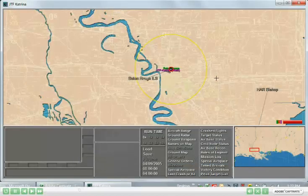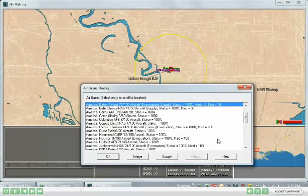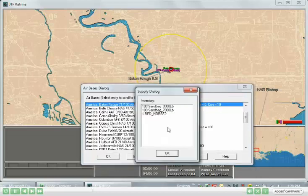Next, if we look at the airport at Baton Rouge, we'll see that Baton Rouge is an evacuation point, so we can bring the passengers here. However, it has no medical facilities, so before we do that, it will be necessary to bring in medical facilities. It does have a construction capability of 10, and if we check the supply there, we see that it's in the form of a Red Horse unit.